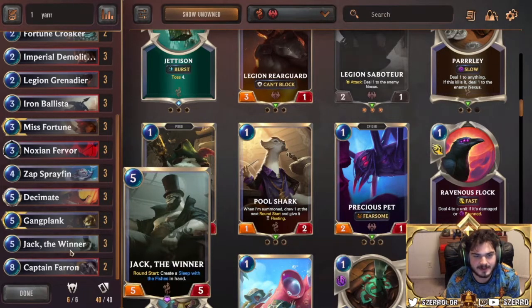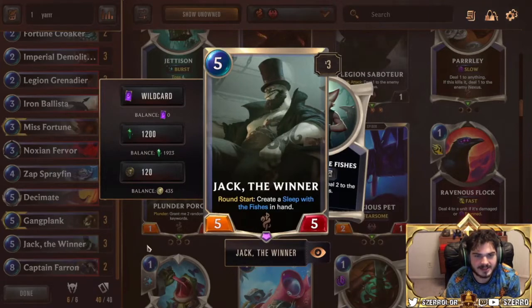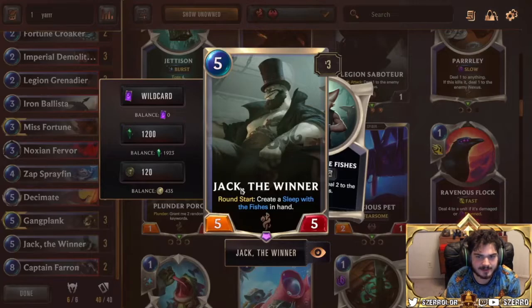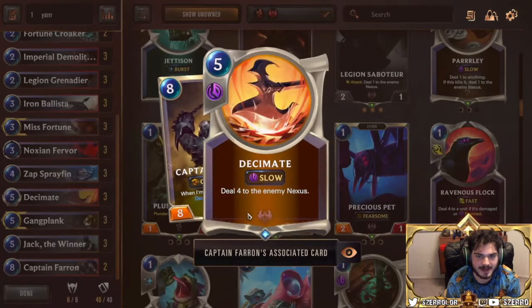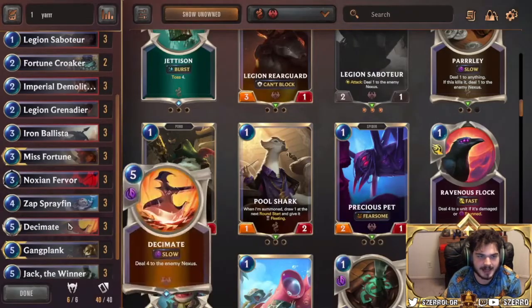Gangplank is your top end and if you level him up your attacks become very dangerous very quickly. Jack — let's put that back in — just another five-mana five-five. RIP when he used to be a five-six, but still a really good card. Honestly, a lot of the time I don't really attack with him — you just want to keep him around. He blocks well, opponents don't really like to attack into him, and you just grind out more Sleep with the Fishes.